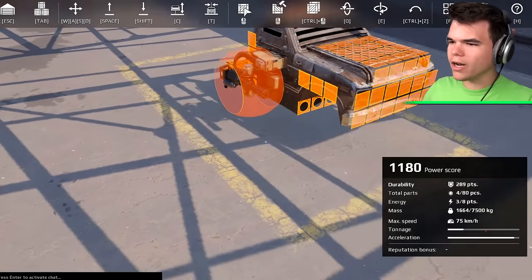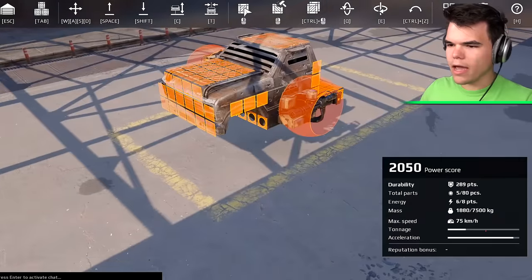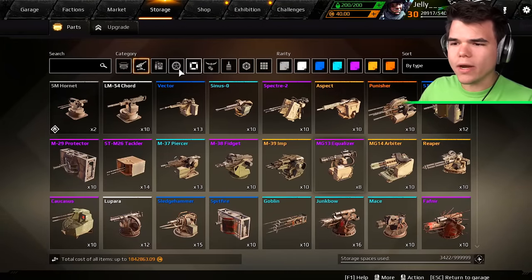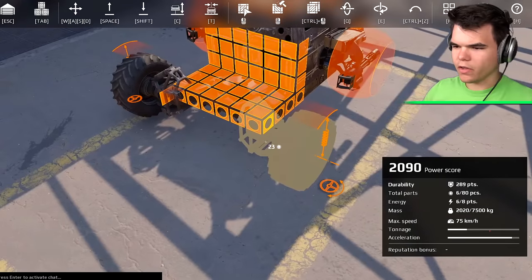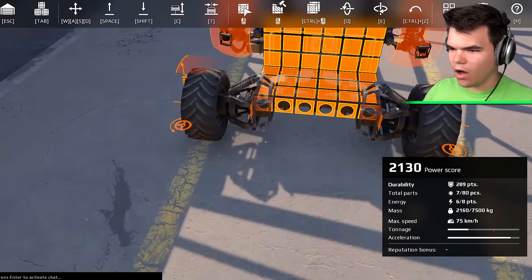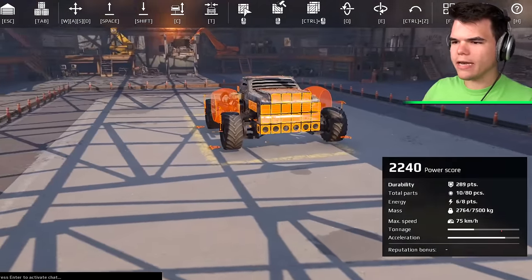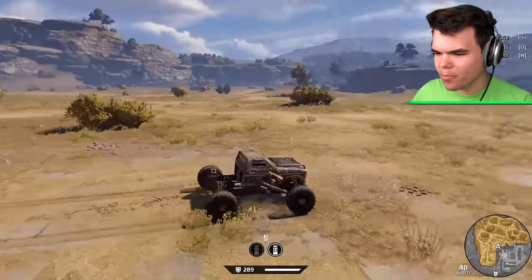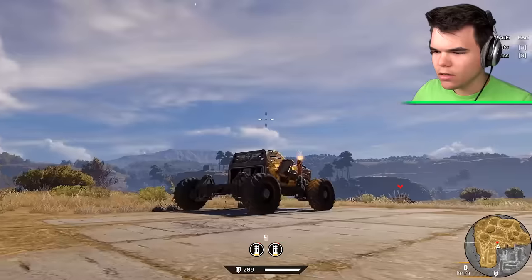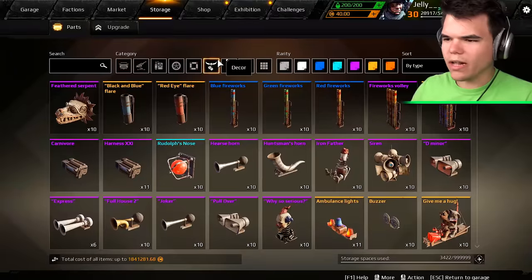We can even put it on the side — how about one on each side? That's starting to look pretty cool, but we need wheels. We got one wheel on this side and obviously one wheel on this side. Now we need two at the front. Let's have a look how this thing drives. It's not perfect yet, but it drives. Can we shoot with it? The wheels are blocking the bullets, I think. We've got to fix that. What else can we add?